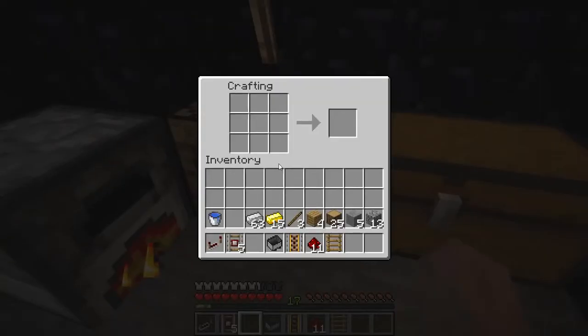Now we're going to make these power drills with redstone and gold. I recommend you not to make these ones, because you will need those precious gold for other things.